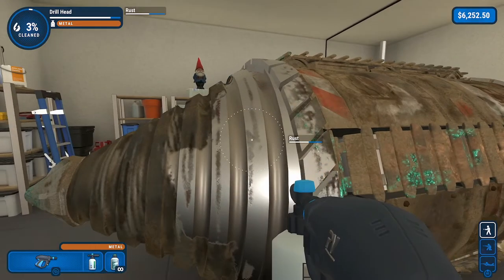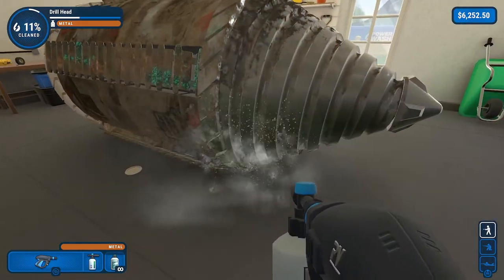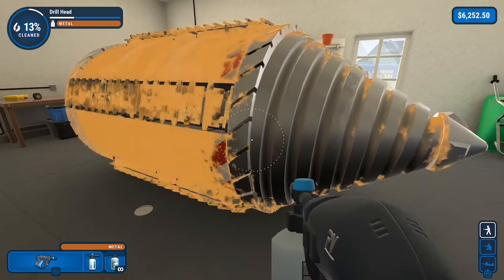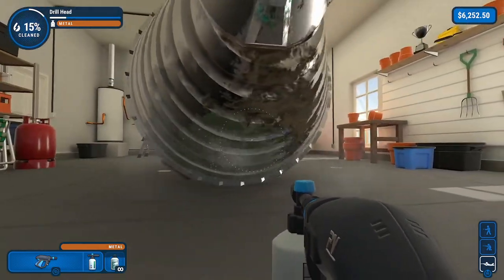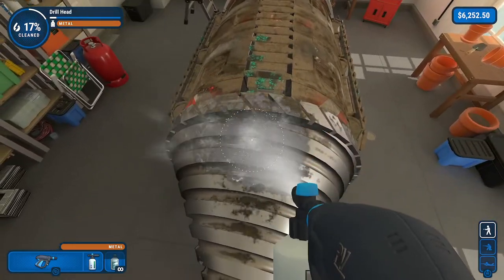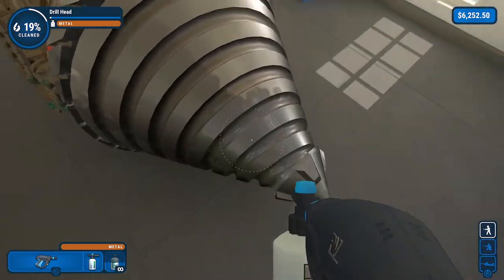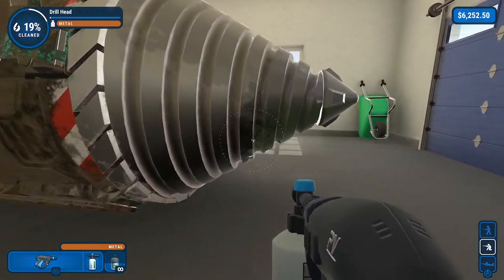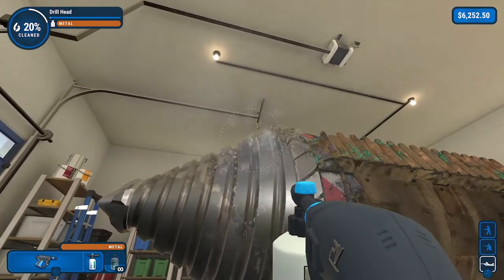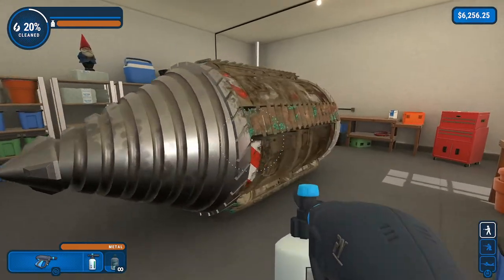So once you get the soap loaded in, you can see how much faster and easier it is to get rid of the rust using the soap nozzle. Just do be careful — watch that front gripper health bar, because you don't want to get that cleaned before you get the head and the tip done. So just make sure you're running around, all around up and down, getting as much of it as you can. There we go — we got the head clean and we got the tip clean. And now you can focus on everything else.